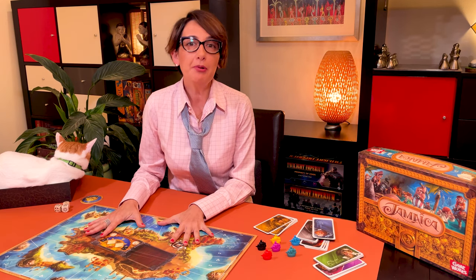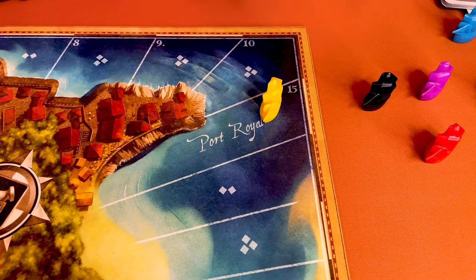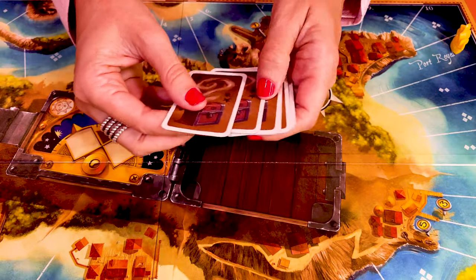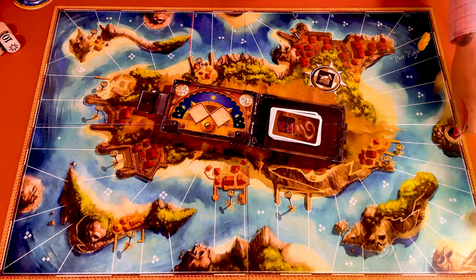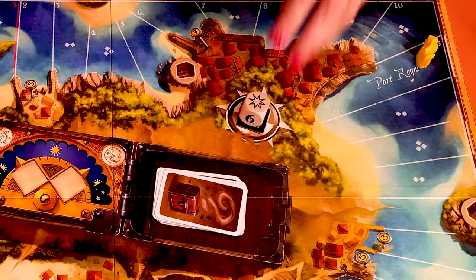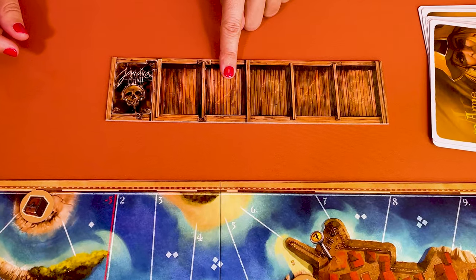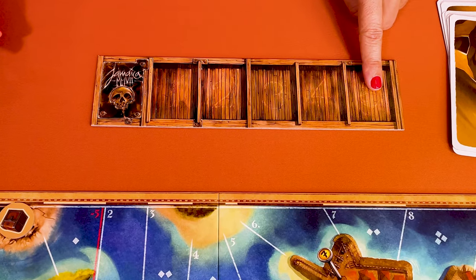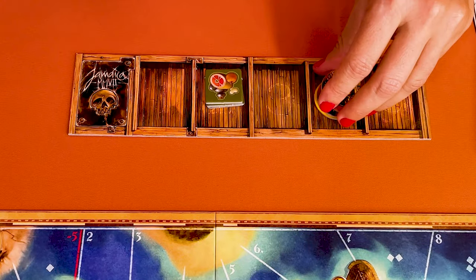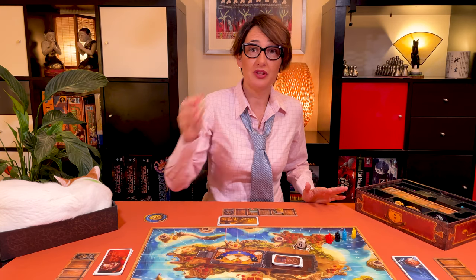The pirate with the most gold is declared the champion of Jamaica. To set up the game, start by placing the board in the middle of the table. Then pick a color and take the corresponding cards and place the ship on the Port Royale starting line. Shuffle the treasure cards, pick nine out of them and place them face down. Place the nine treasure tokens on the skulls around the map. Place the combat die here. Each player takes a player board depicting the five holds of your ship, where you can load food, gold, or gunpowder. Place three food on one hold and three doubloons on another. Keep all other resources nearby.